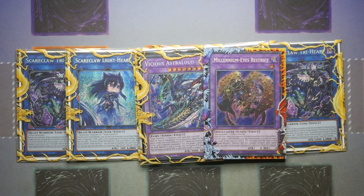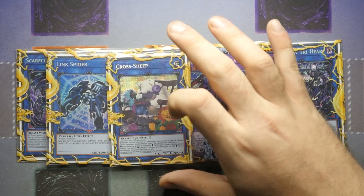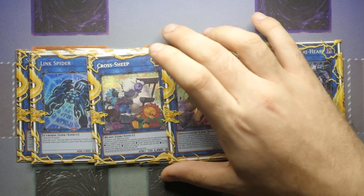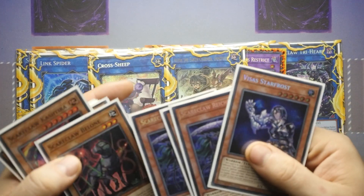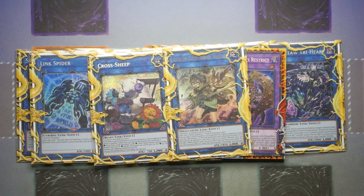Millennium Eyes Restrict is your Instant Fusion target. Link Spider is there to play through Nibiru, Crossheap to summon Astraloud, and rezoning points to bring another monster back so you can link climb higher. For Asura the Earth Charmer — normally you could play Dark Charmer, but all your monsters apart from Right Cart and Starfrost are Earths, so it's a lot easier to make this. Then you can revive your opponent's Fenrir — so it's like 'ha, you bought Fenrir, now I'll take that Fenrir' — and technically use it to search out your own Scareclaw Cashtier, which is quite funny.